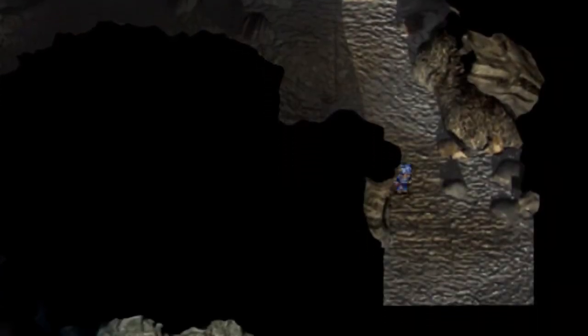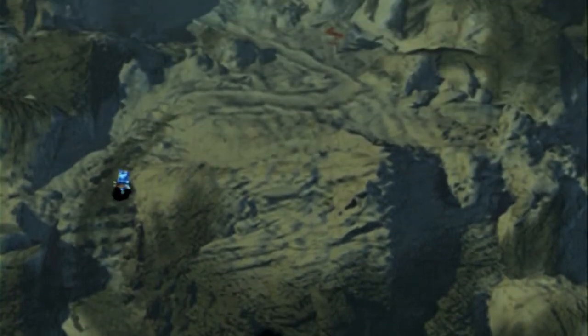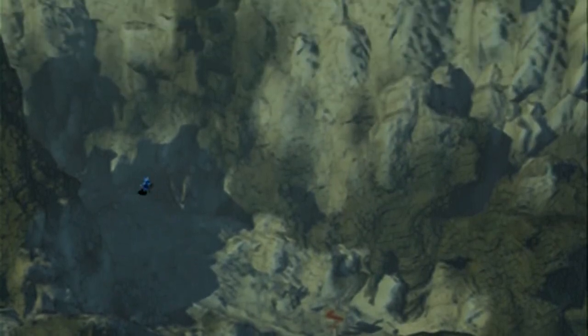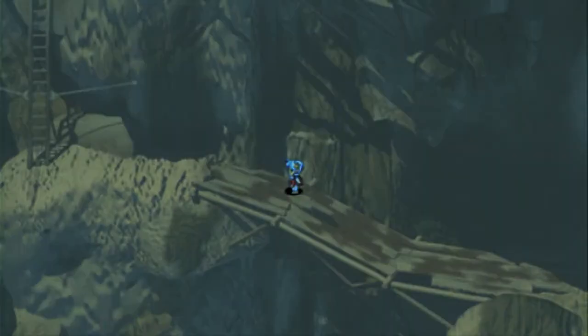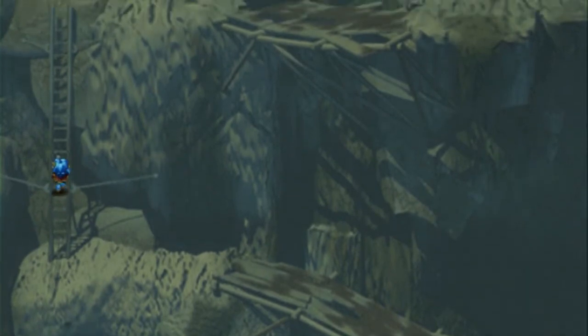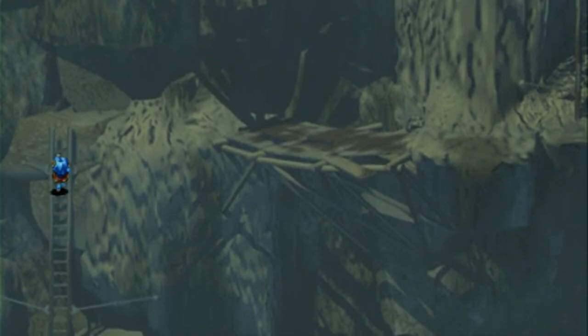Here we are. I got the directions correctly, mostly. I didn't have to double back or anything. Now, it may look like this is impassable, but it's not. And this is the part where you know you've gotten past the point of no return. What I mean by a point of no return is this is the only path forward after this point.